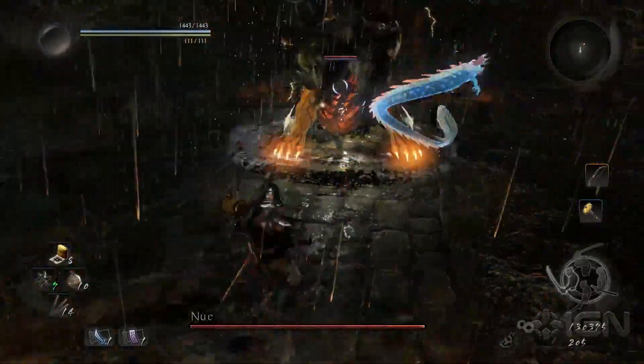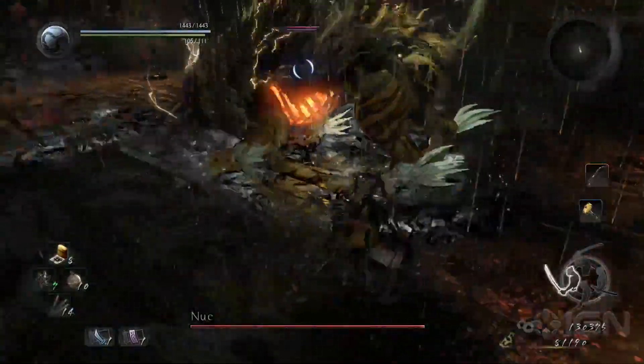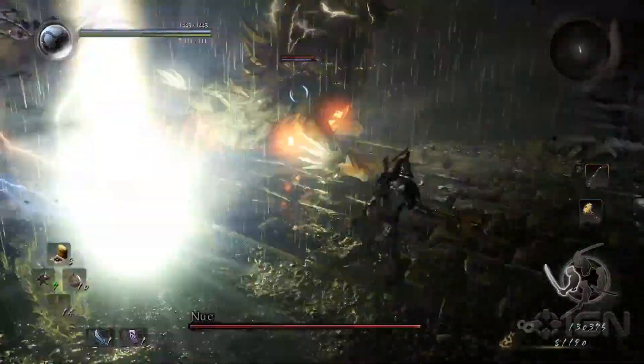Nue is one of two bosses you'll face at the end of the Kyushu region, and this demon is pretty imposing but does have some weaknesses. You're going to be up against a lot of lightning attacks, and knowing when and where to expect the strikes is the key to victory.